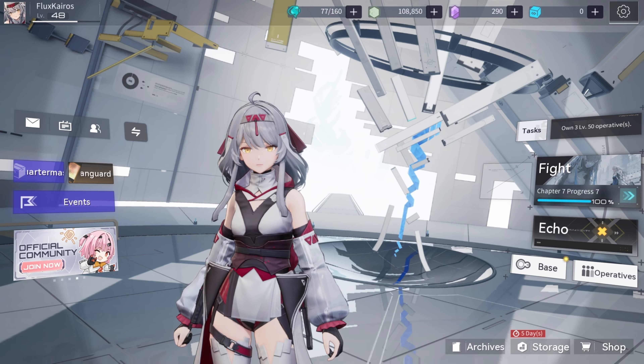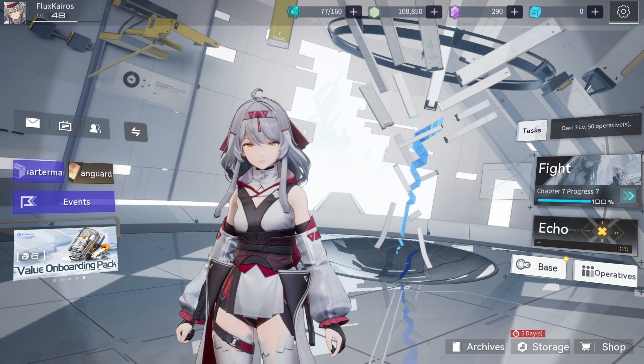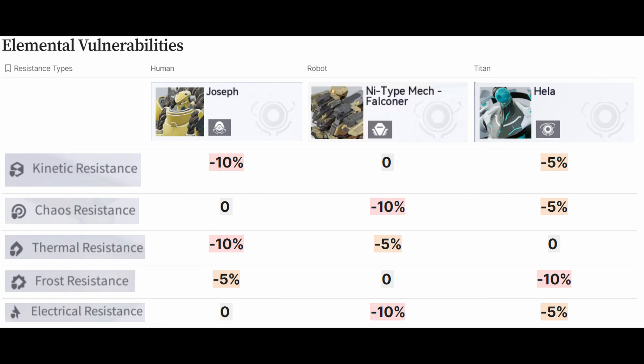There are several hidden mechanics in the game along with some mechanics that are not explained very well. Let's start by talking about the first hidden mechanic: Elemental Vulnerabilities.